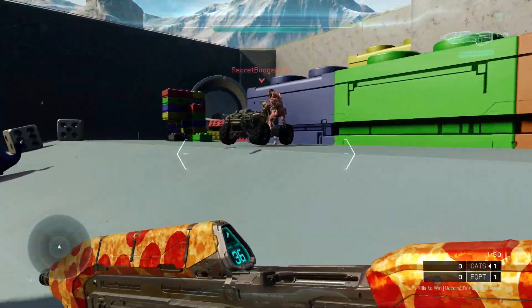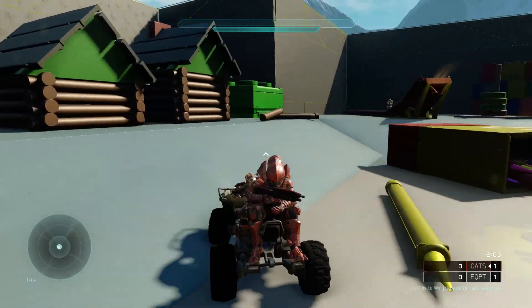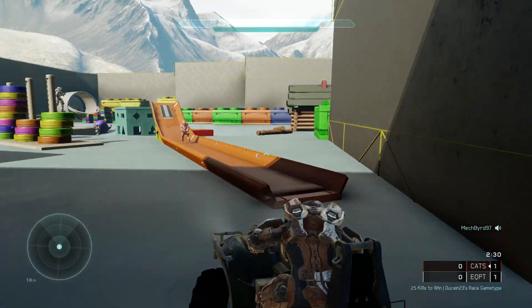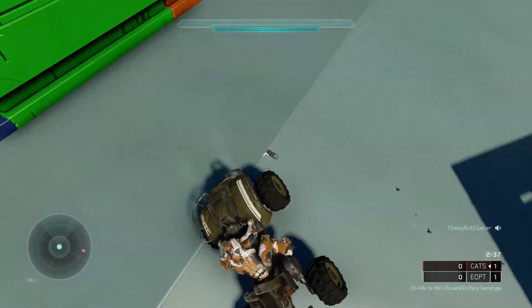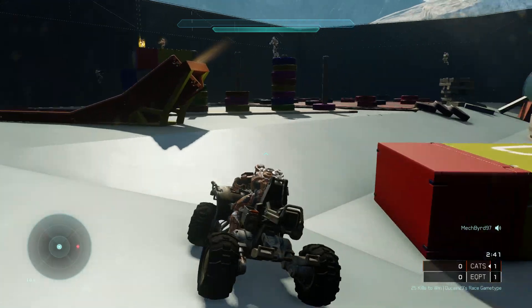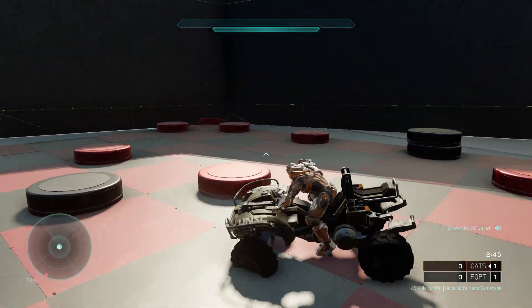If you want to download the map, the map name is Toyland and the creator is Raptor086 — be sure to go check them out and download the map. Also, if you want to see more Halo 5 custom maps, tutorials, quick clips, montages, and more, be sure to subscribe to Halo Vanguards. And remember guys, let's forge a new Halo.